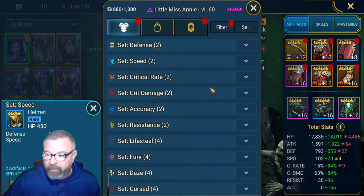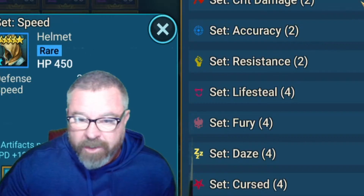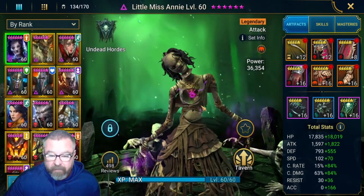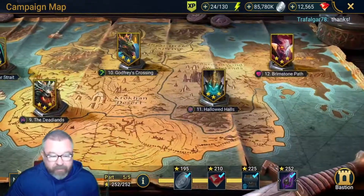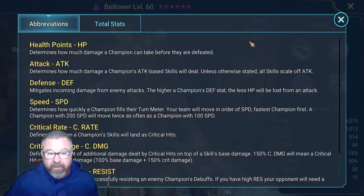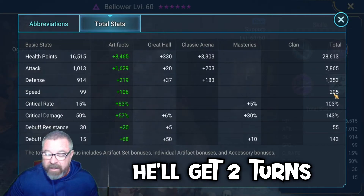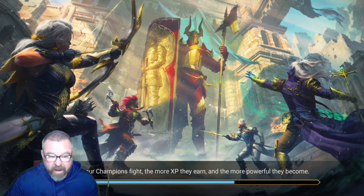I'm going to show a couple of examples and then we'll sort of build one. We're going to start with my Masha Lead, who is in a pretty good lifesteal set, and show him in some content struggling. But first, here's a good example of what I'm talking about: my campaign farmer is a Bellower. I was never able to get super great stats on my Bellower, but what I could do is get him a bunch of speed. He doesn't have wonderful stats, but what he does have is twice the speed of the mobs he's facing — so he gets two turns before the last wave even gets a turn. You can see he wipes out the first and second wave pretty easily.